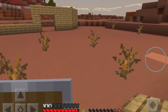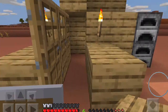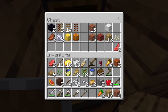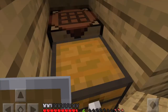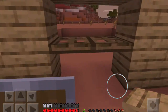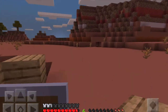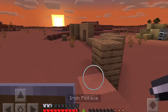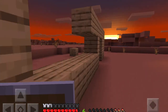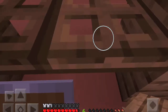Hi guys, welcome to episode 5 of the 1.16 let's play. Today we're going to be doing a lot of progress on our new base — the saloon. It's going along okay at the moment, looking pretty good, and then we're going to have a window. That's basically what I'm going to be doing today, maybe a bit of other stuff if it calls for it.